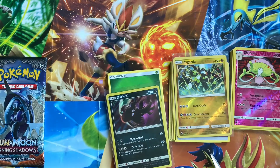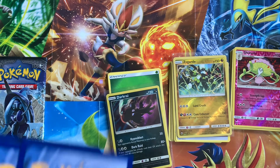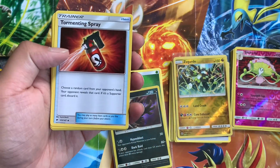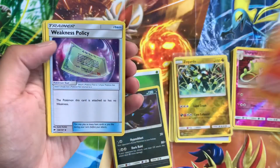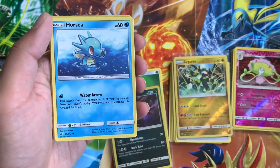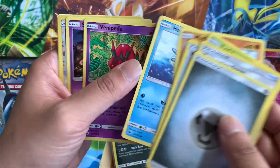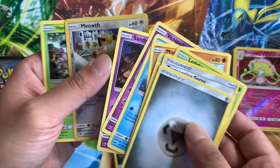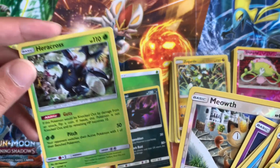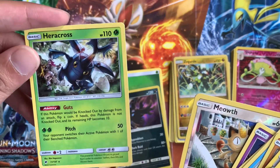Fourth pack. Something good, something good. We got Steel Energy, Tormenting Spray Item Card, Heat Rotom, Weakness Policy, Lady, Mudbray, Horsea, Venipede, Sandygast, a Meowth Reverse, and a Heracross. Awesome. Heracross is actually one of my favorite Bug Pokémon. Pretty nice looking card there.